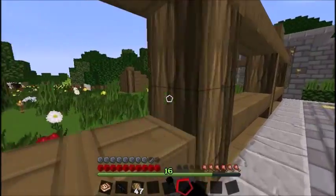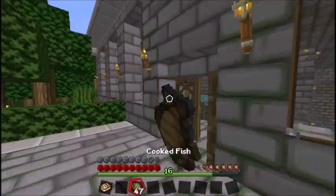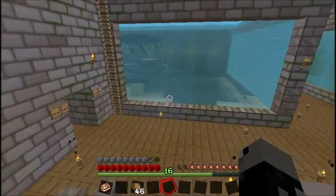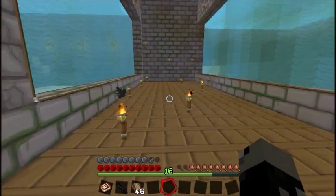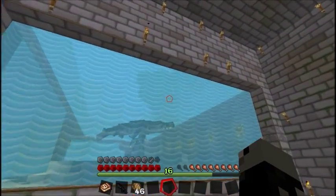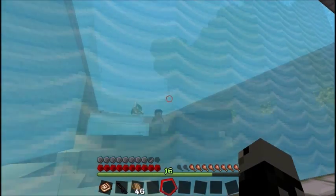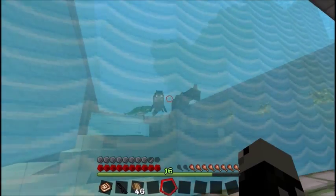This is the other side — these are just like viewing windows to go through and look. Some other news: I still haven't updated the aquarium, and I might not. I kind of like how it is, but I'm considering getting rid of some of the mosasaurs, or moving the other mosasaurs out somewhere, at least out of this tank.